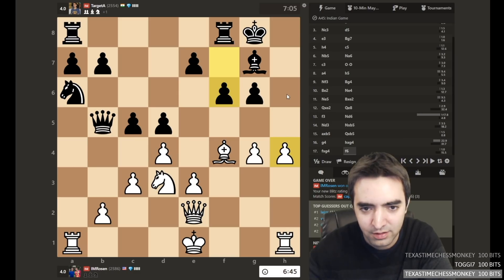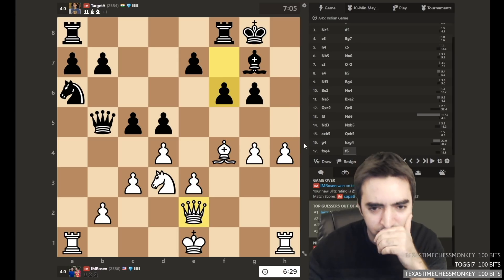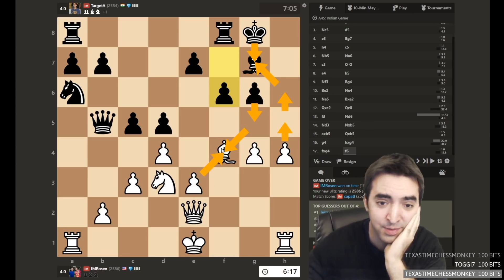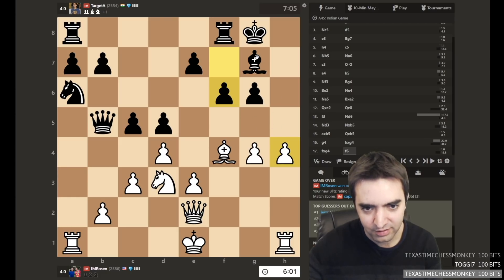So h5, g5, h6. There's takes, takes. So basically this line: takes, king takes, and then queen h2. So h5, g5, h6, takes, h7 doesn't work. So takes, takes. I could take with the pawn and then it hits e7, which is nice. It's hard to stop rook h8. h5, g5, h6, takes, takes, king takes. Key position — then I take, it's queen d7.